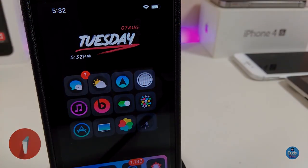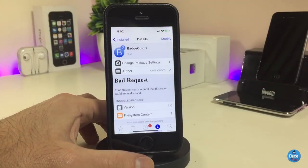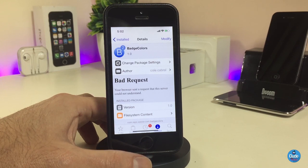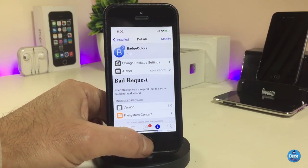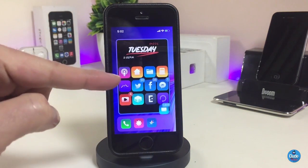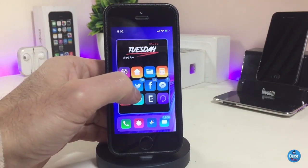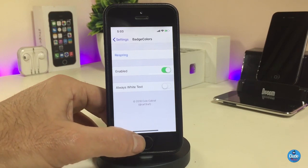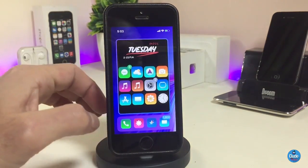The first Cydia tweak is Badges Color. Once you download the tweak, it will automatically colorize the badges based on the app color. Let me show you how it looks on my device — this is what the tweak provides. If we jump into the settings, we have a respring button, an enable toggle, and an option to toggle always white text. Once you're done with all the configuration, go ahead and respring your device for the changes to take effect.